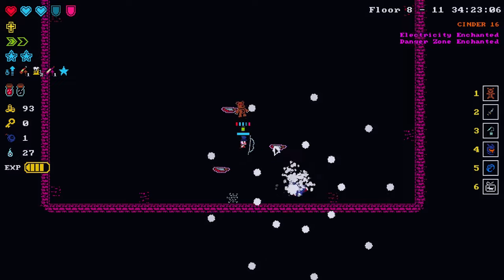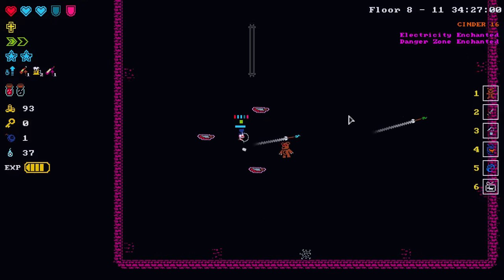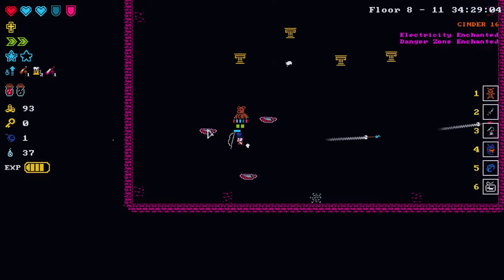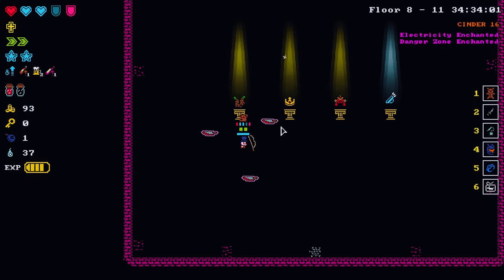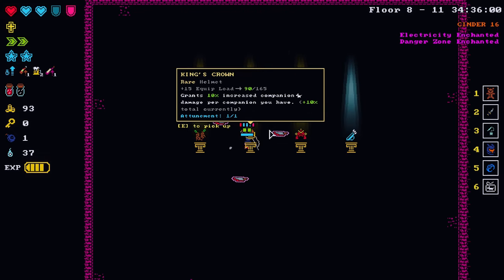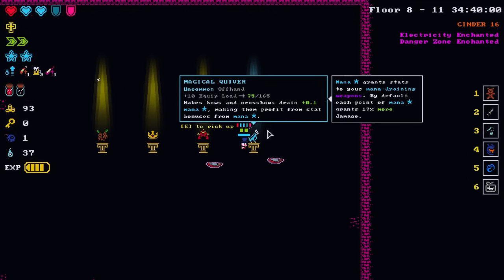Cerberus — just back to guarding the river of Styx. Leave me alone, I'm just passing through. We got the roots boots. King's crown — not in the market for a helmet at all. Big reroll all over this — give me something better game.